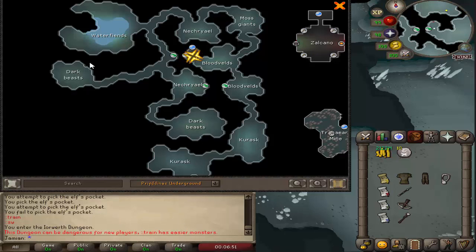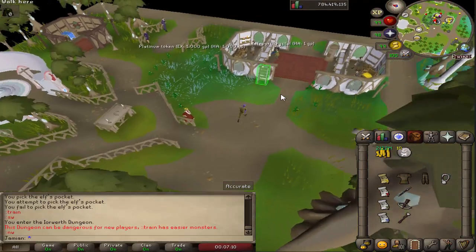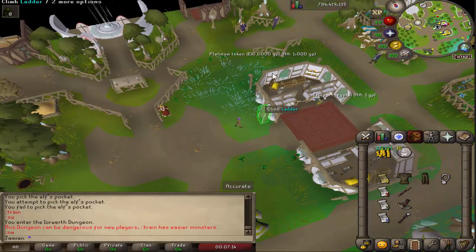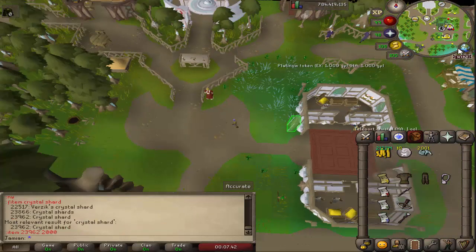Dark beasts also have a really good drop chance for Crystal Shards, so if you're trying to upgrade the starting gear that's an option for fast shards. In the most recent update, just two days ago, you can now get Crystal Shards from Agility — at the end of the course there's roughly a one-in-six chance of getting two shards. So in the process of going for the Elven Hosta upgrade, you might even get some shards along the way.